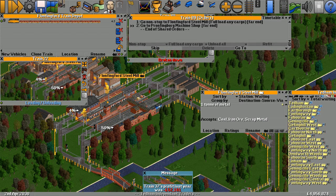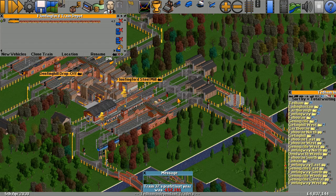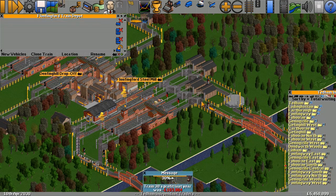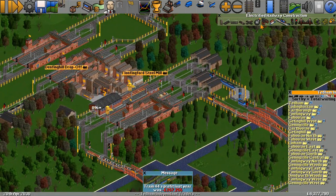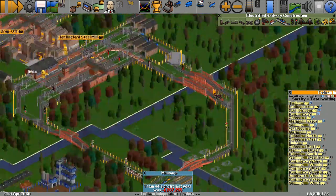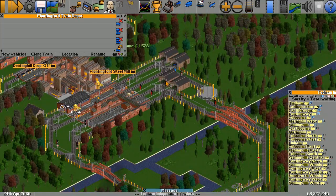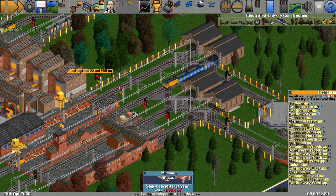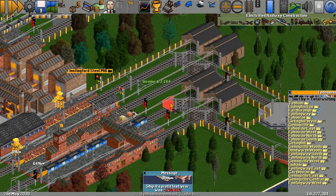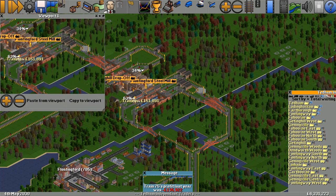We're going to fix this problem by making these go to the next order. It doesn't matter that they both just broke down. We want to remove this piece of middle track here. Once this train's gone across — there we go. For crying out loud, now that train wants to get this way. Okay, I think we're all right now, at least until that UFO explodes.